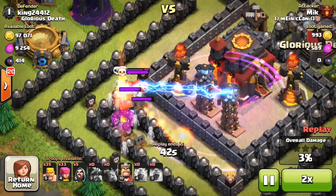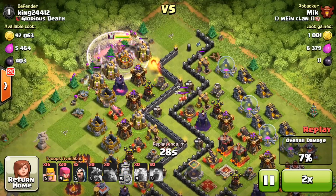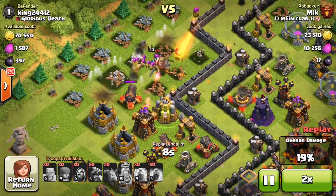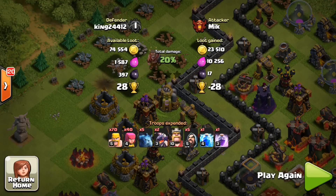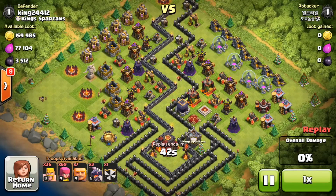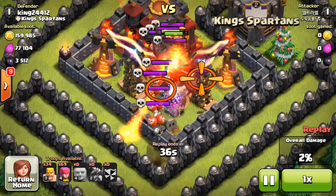The way my traps have been set up are really effective. These guys are in Champions league — this one attacked me so he must know what he's doing or is sniping a lot. I'm hoping some high-level guys come at me with go-wipes. I didn't get to record it, but someone did attack me — actually it was a really high-level guy with maxed-out barch. He dropped his level 40 heroes on the walls at the bottom and they went through and died. They couldn't make it past my defenses and clan castle.